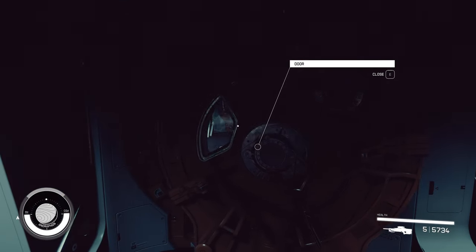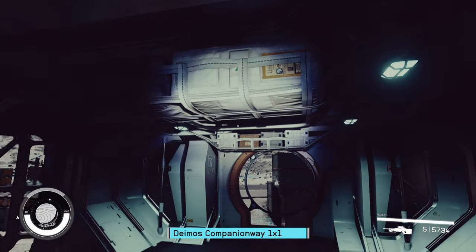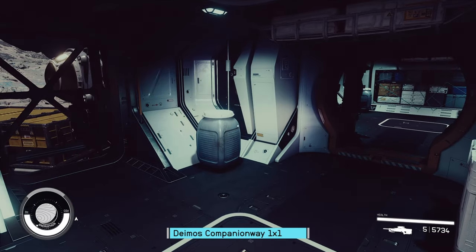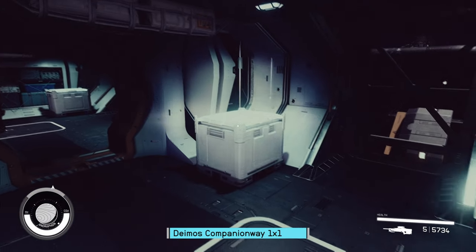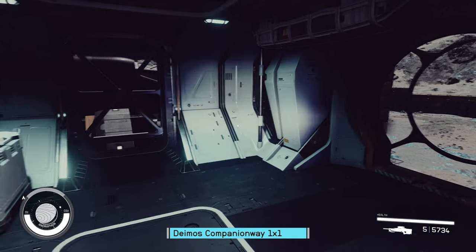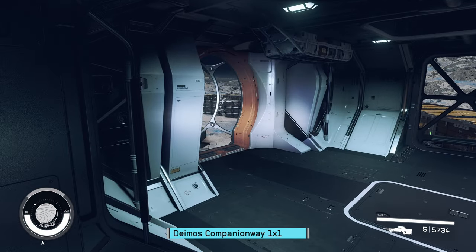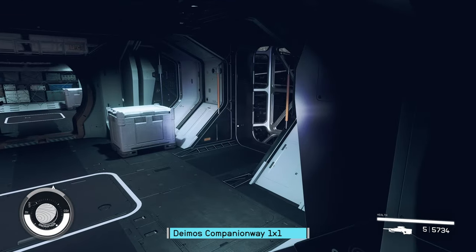We're going to start with Deimos and do their companion way first. This is the one-by-one. If you place all doors, all windows, everything you can get, you're going to have this container here — that cooler — and two overhead bags, but otherwise a fairly decent amount of space. Not terrible.